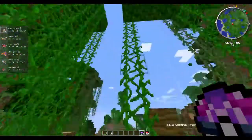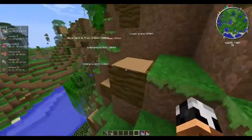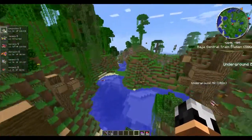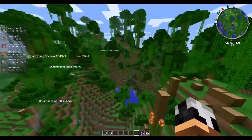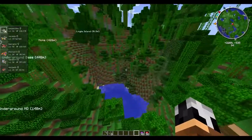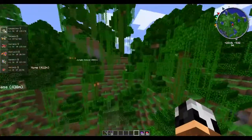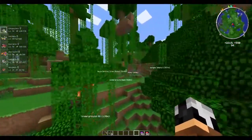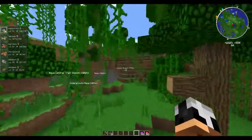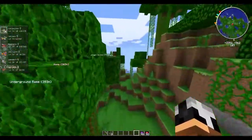Uncovering all this area has shown me at least three grottos — there could be a couple more. I just find it awesome that all that stuff is hiding underneath the jungle biome. So if you're in a jungle biome, I would definitely look into excavating a lot of the area and seeing what you run into. It could be extremely helpful.